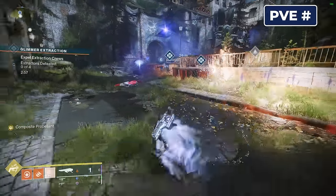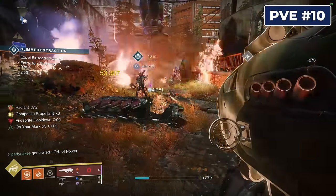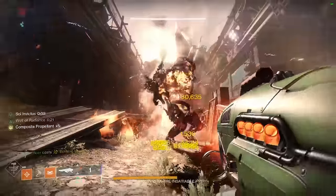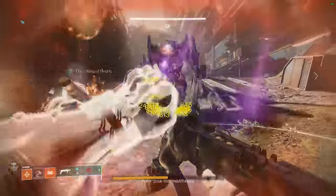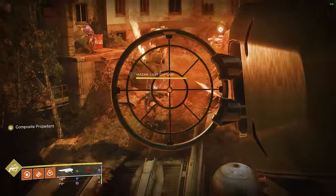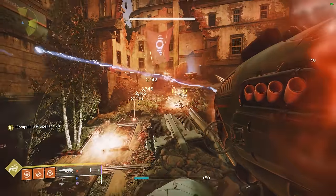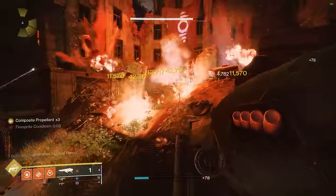At number 10 for PvE, we have a reissued weapon from Destiny 1 that has made quite a splash this season. Dragon's Breath is no ordinary rocket launcher — it fires rockets that can embed themselves in targets and spew out fuel that scorches and explodes everything nearby. The exotic catalyst makes it even more destructive. This single rocket launcher can wipe an entire room of adds with ease, and it's not hard to see why it's become such a popular weapon in PvE this season.